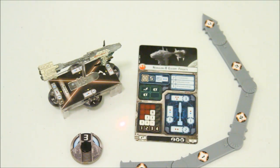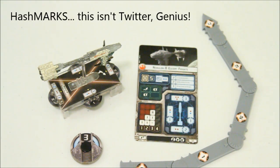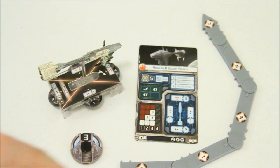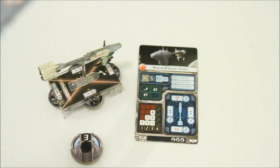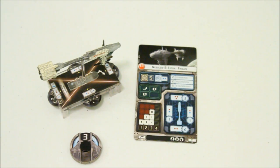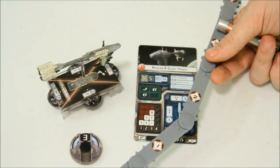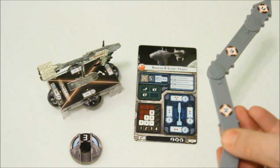The four column is blank. These hash marks denote how maneuverable the Nebulon is at these different speeds. At speed one, the articulating maneuver tool can be clicked one time at the first joint. At speed two, the first and second joint can each be clicked once. At speed three, the first joint cannot be clicked at all — denoted by the little hyphen — the second can be clicked once, and the third twice. Now I'm going to show you what that looks like: none for the first joint, once for the second joint, and twice for the third joint.